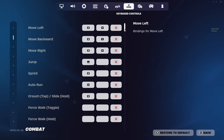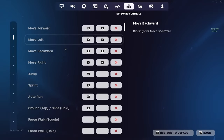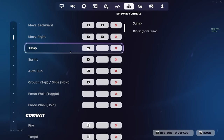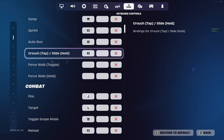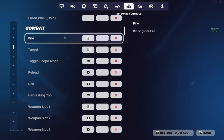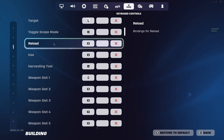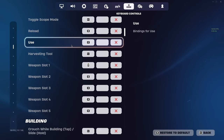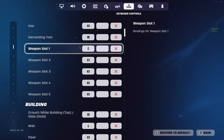Moving to actual keybinds — the basic stuff for actual movement. Sprint I use G. Auto-run I use Tab, just because it's right there next to W. Crouch is V, same for slide and everything. Fire and target are obviously left and right mouse button. Use I do C, just because it feels a little bit more natural — I can use my thumb or my pointer finger on my left hand.